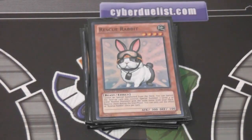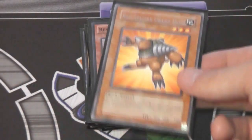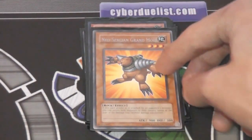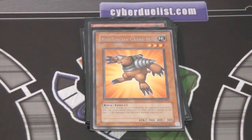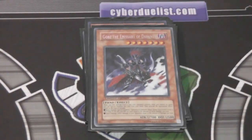I'm running one Neospation Grand Mole. This is something I've seen a few Gem Knight players try, and I want to test it out. It's a Rock monster, so it can help with a few fusions, and it's just a good card. I'm also trying out Gorge — Gorge just really comes in handy, so not much explanation needed there.